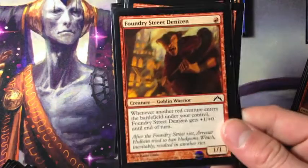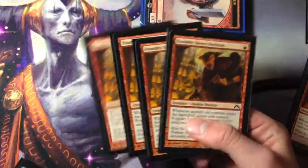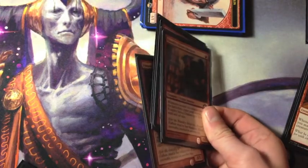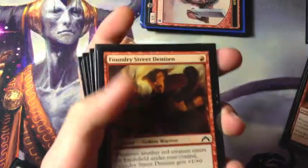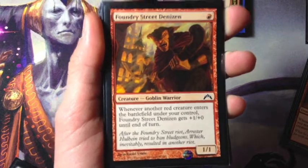Four Foundry Street Denizen. Whenever another red creature enters the battlefield, it gets +1/+0 until end of turn. It's really good with Hordeling Outburst and the Akroan Crusader. I know you might think 'oh this is from Gatecrash' — I just have the Gatecrash version, but it was printed in M15 as well.